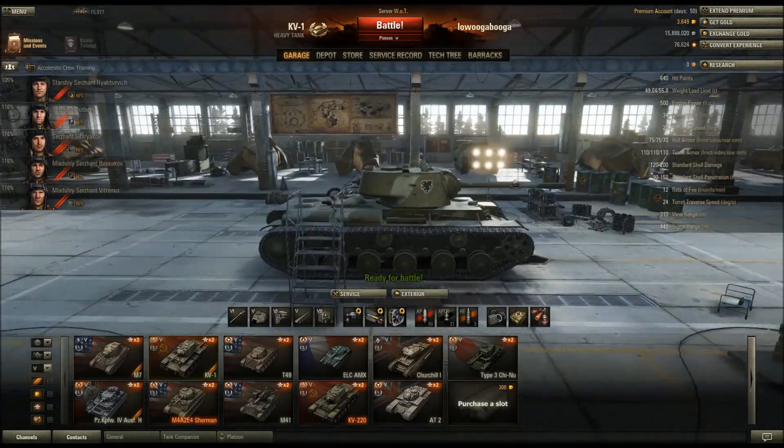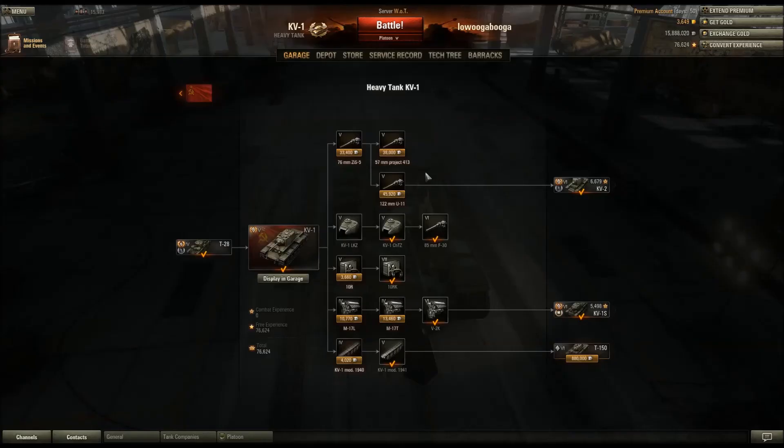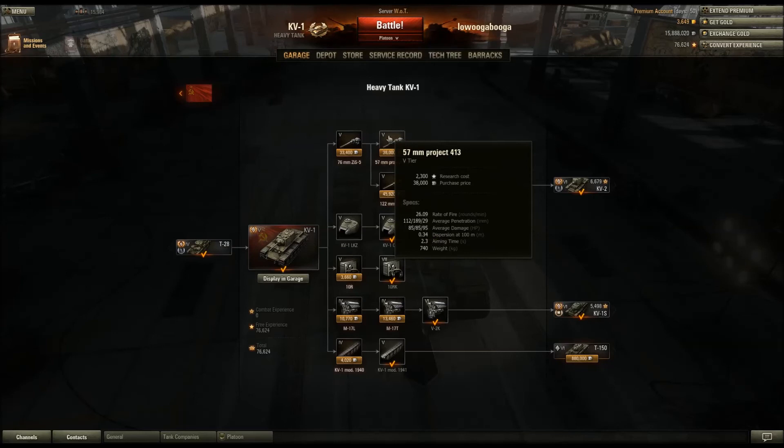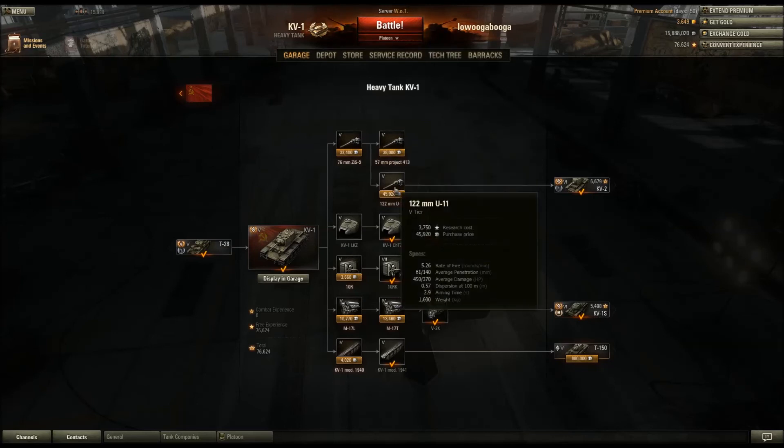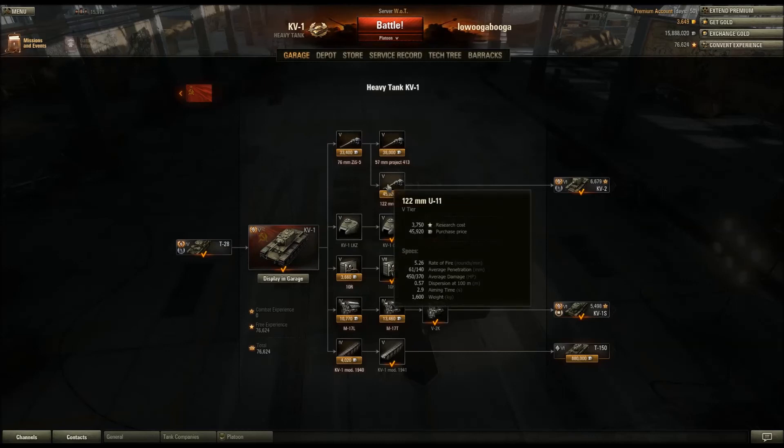KV-1 is an awesome tier 5 tank. As you can see on my KV-1, I don't actually use the 122 - I use the one I believe is the 122. Kaz uses the 122, and I might actually do a hell of a lot better if I used it in the KV-1. I've never actually been very good with it.